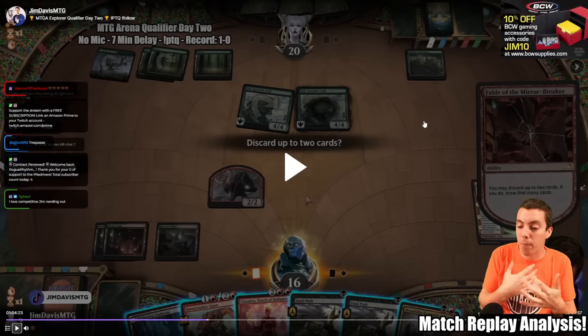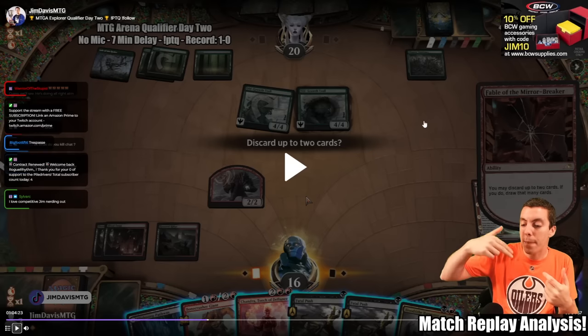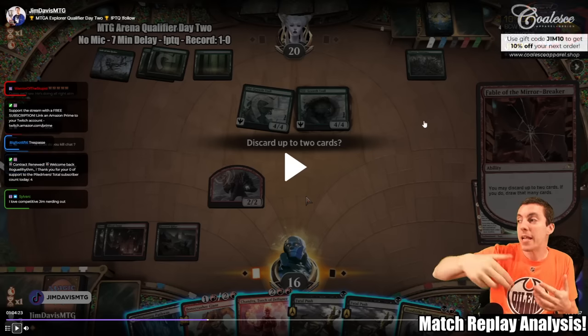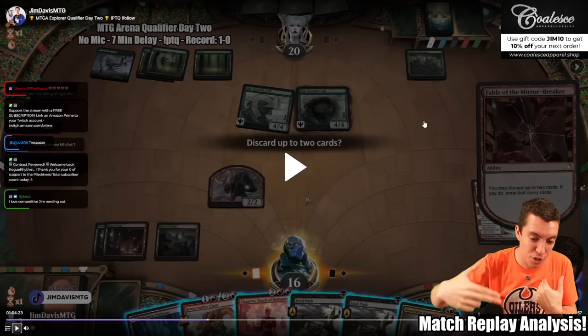This is a very important game for understanding how the dynamics shift as certain factors come into play. Going into the game, the plan was: kill all their stuff — no problem. Then they play Shaper's Sanctuary and that plan doesn't work anymore. If we just try to kill all their things, they're getting a card every time; we're behind in the exchanges. So we need to recognize what we need to do to win now, because Plan A is not going to work. Plan B is to set up Fable the Mirror-Breaker and Bloodtithe Harvester — get our engine online and be able to kill things over and over again. Every time we copy a Harvester and kill a creature, they draw a card, but we didn't spend a card to do it anyway.